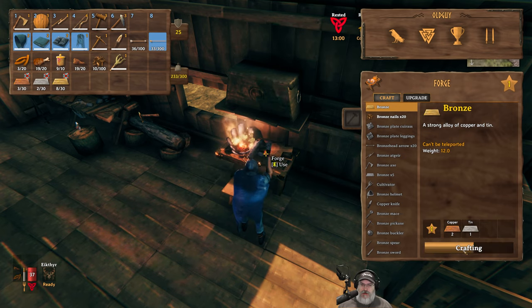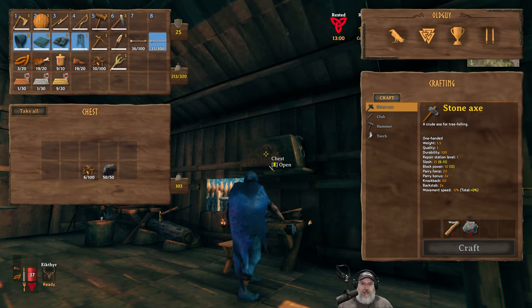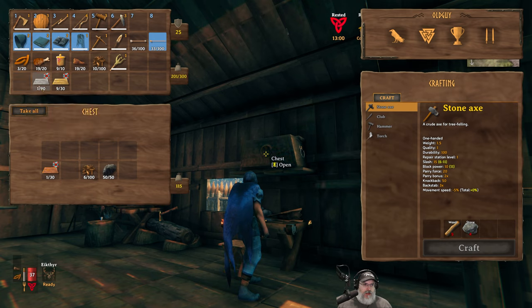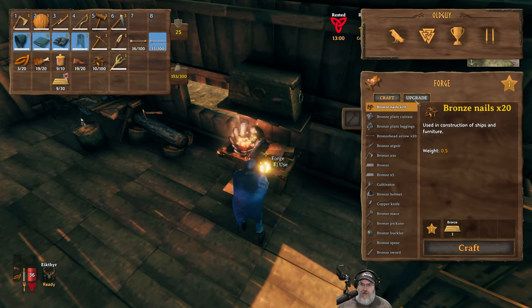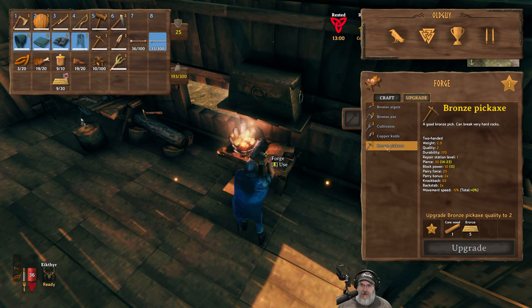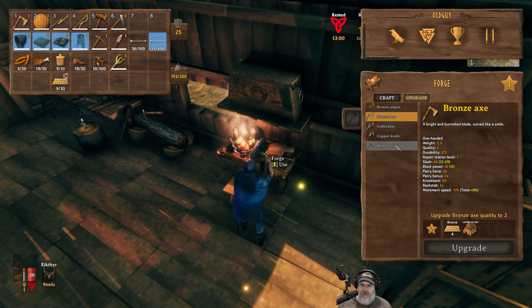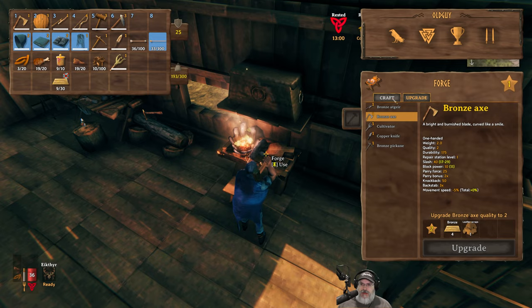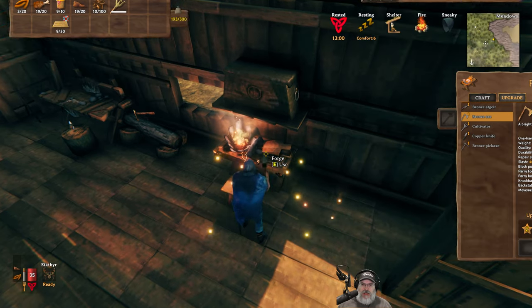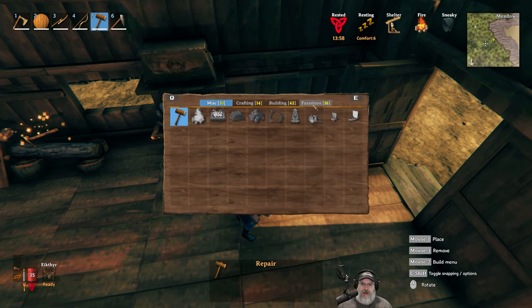I decided to just make the rest of my metal into bronze so we can get some upgrades going. We have 9 bronze in total. I want to upgrade my pickaxe and my bronze axe — we have just enough to do that. But wait, we need to upgrade the forge to level 2 first before we can do those upgrades. I was going to do that but got sidetracked. So we need to make the anvil and the forge cooler, which requires 10 copper — which we can no longer do. We only have one copper left. Lots more mining in our future.